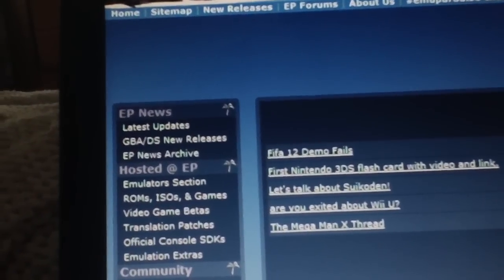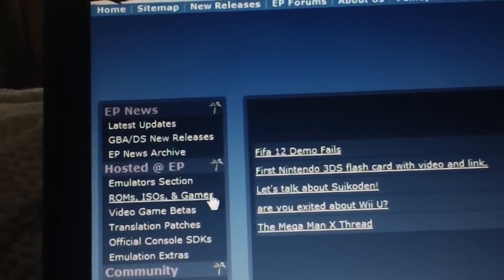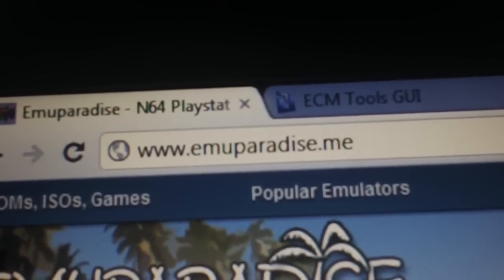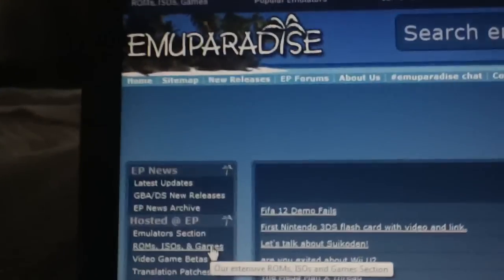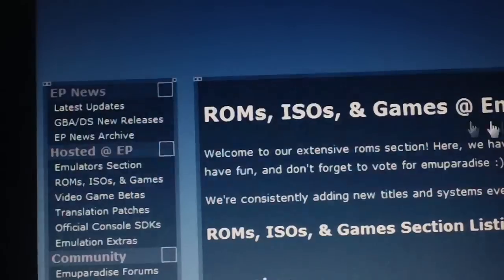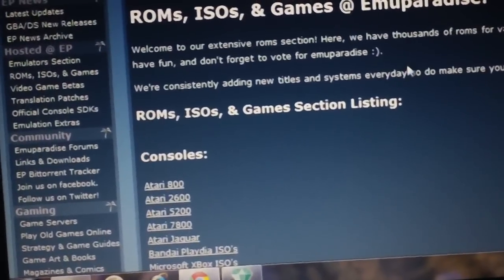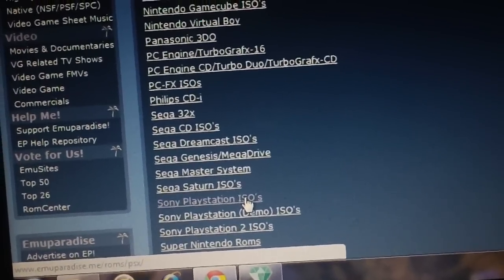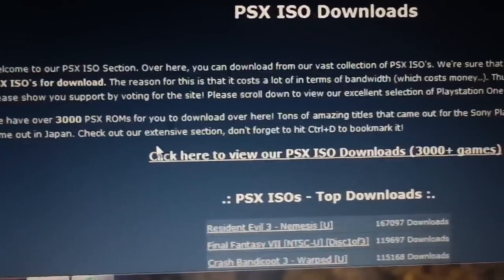I'm going to show you how to un-ECM the file with just a tiny little application, and eventually how to turn that file into an eBoot.PBP, which you need to do in order to play it on your PSP. So let's get going here. To get to the PSX section, there's a link on the side — here's the address so you guys can see it. Best site for PSX games.